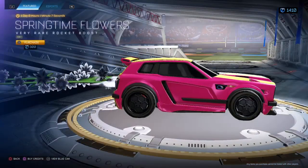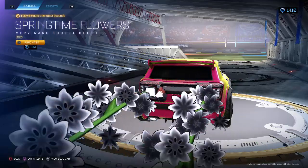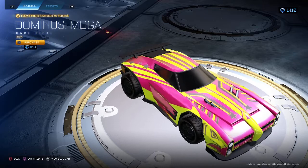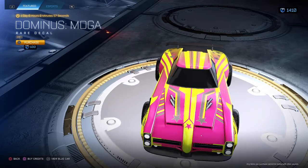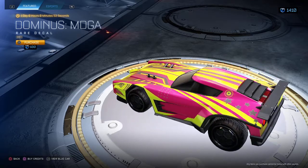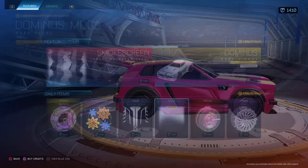Springtime Flowers Gray for $300. Not a big fan of the Springtime Flowers — we're going into Fall, not Spring. Not a big fan of those. Dominus MDGA Gray for $100. Not a big fan of the stars. I like the sharks on the side and the little dartboard, but other than that, not a big fan of that decal.